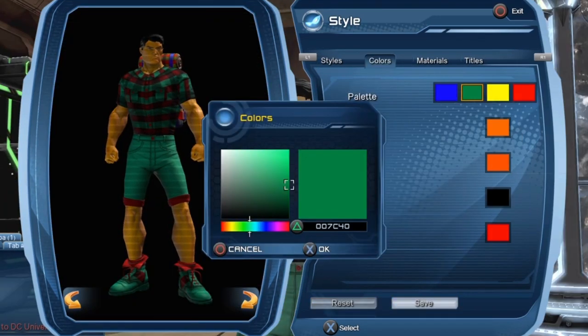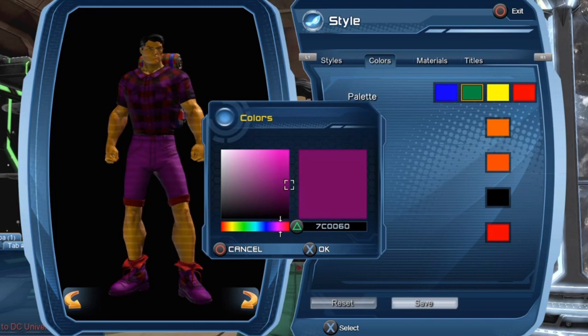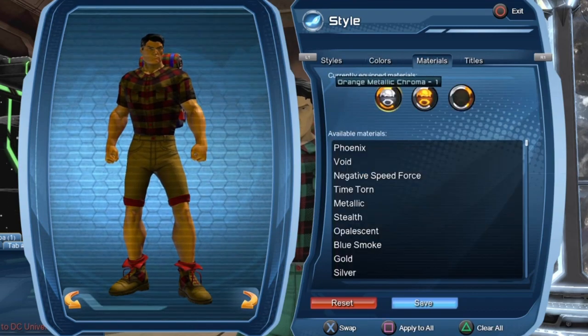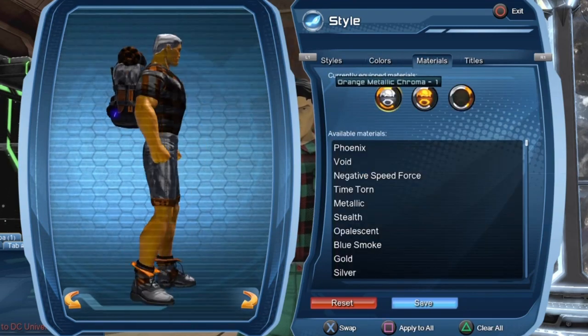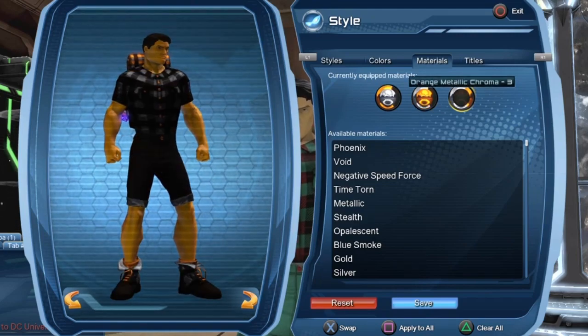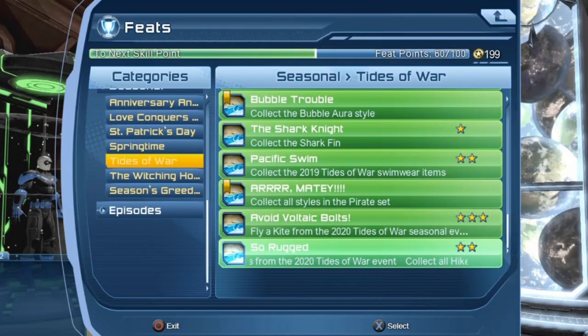Just to be on the safe side, you can also change the color of the style — it's not color locked. You can pretty much tweak the colors as you wish. Let's see if we can apply a material to it — it looks a bit funky. And for those who care about that kind of stuff, there is a 2-star feat if you complete the style.